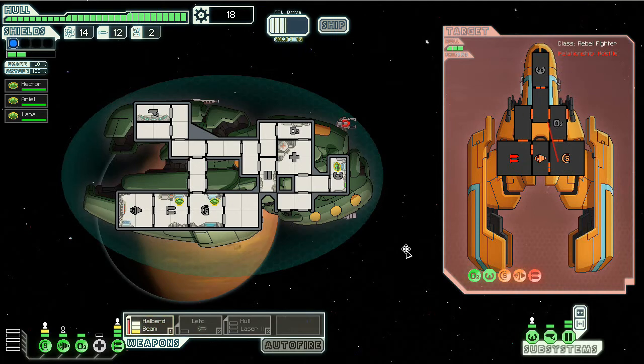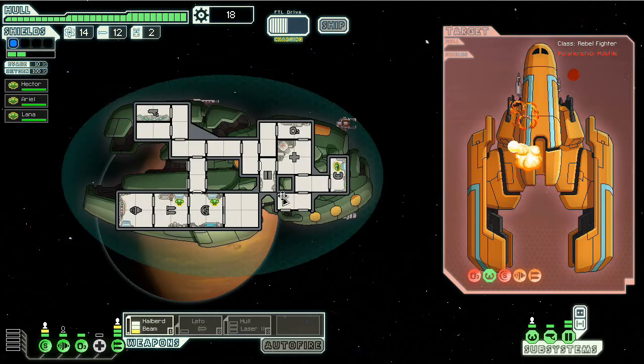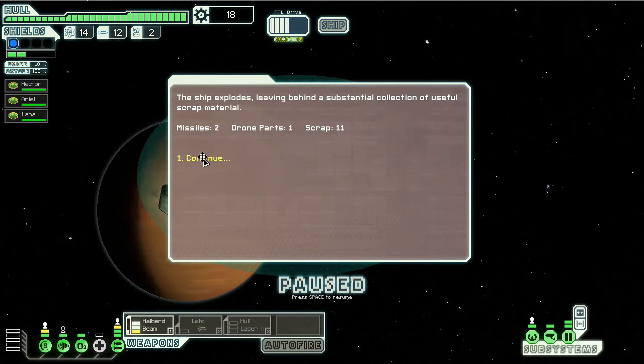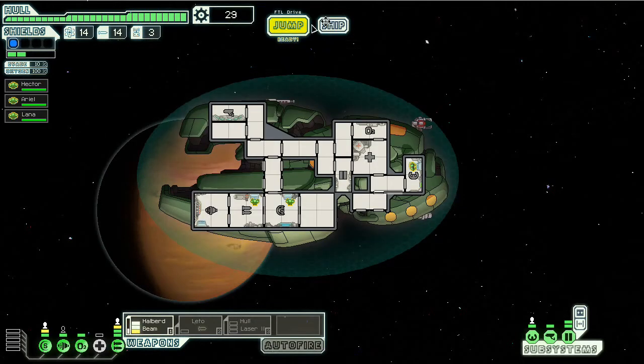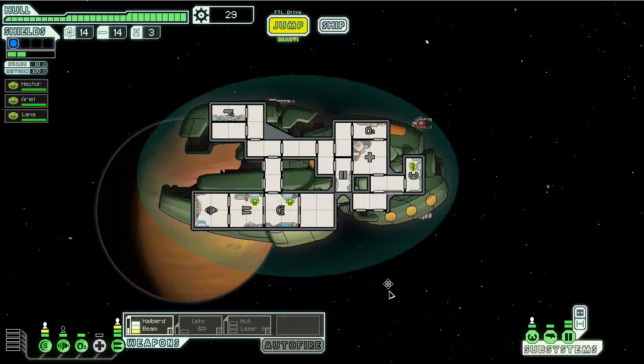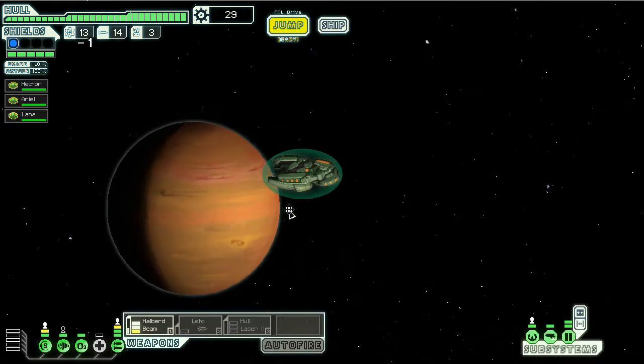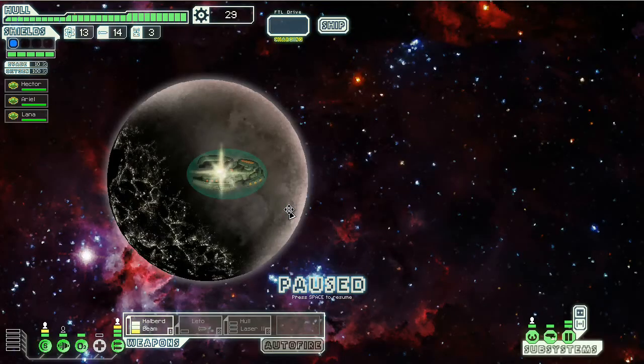I did get the Hull Smasher Laser Mark II — that was a great first get. Okay, two missiles, drone parts, and 11 scrap. Why couldn't I get such luck on missiles for the Bulwark?